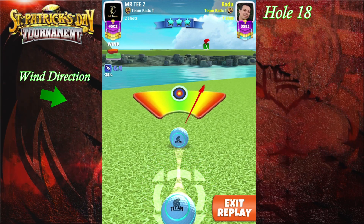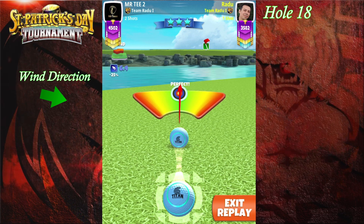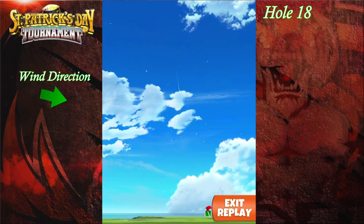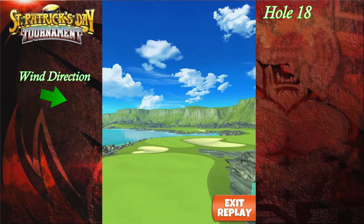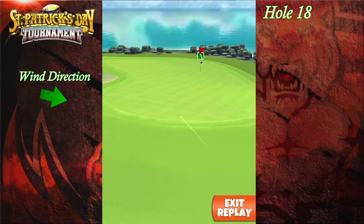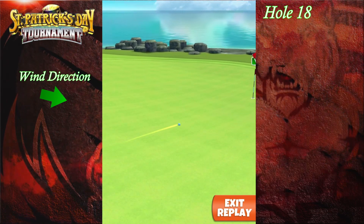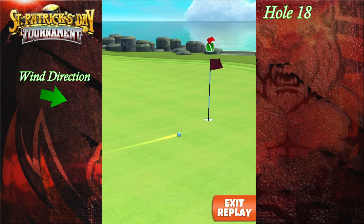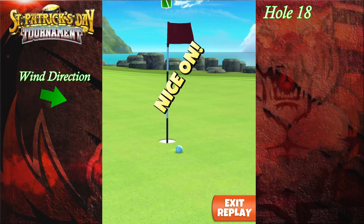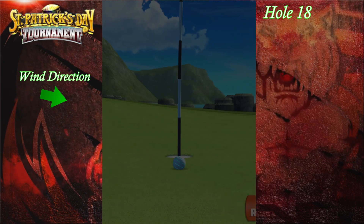Hitting perfect here gives you a very good chance of dropping in for the albatross. Having a slight tailwind on the approach makes the needle shake a bit less, so it's easier to hit perfect. That's why we're using a titan, to actually have a bit more wind. This one comes nicely but just a bit short, catching the funnel there to go into the hole. A bit more top spin would have dropped this one for an albi.